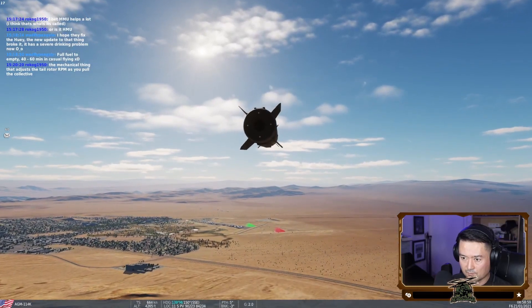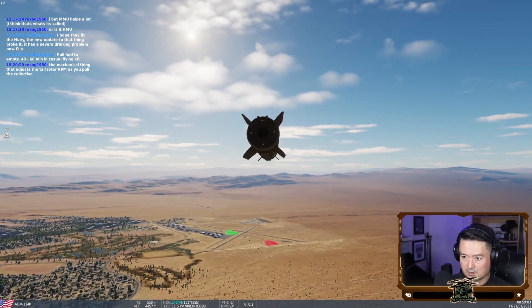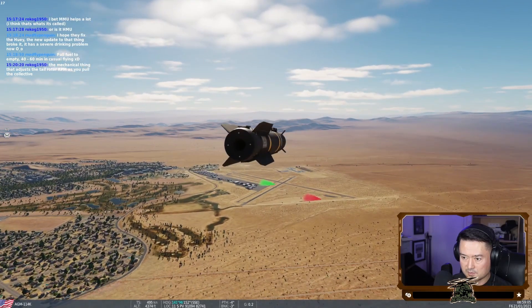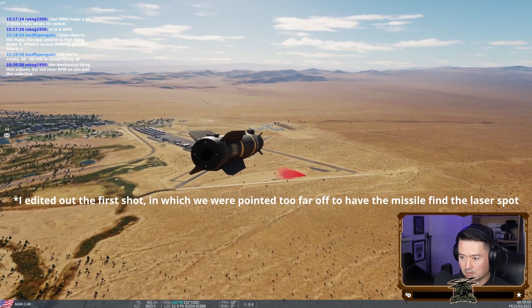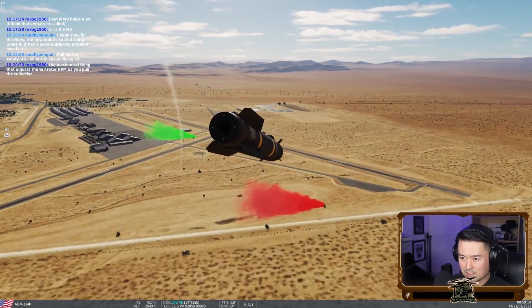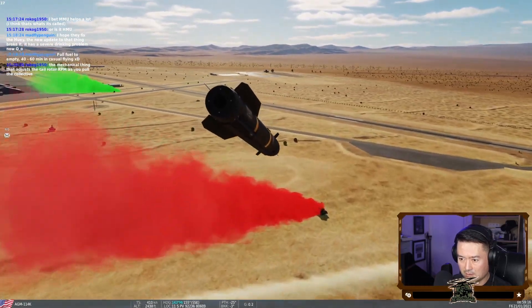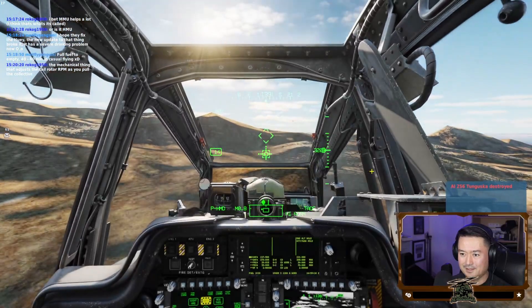Fixed wing, five o'clock, searching. Let's see if it finds us a 2S6. This might be a little bit better. They tried to shoot it down. That's how you do it.